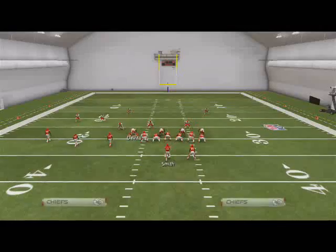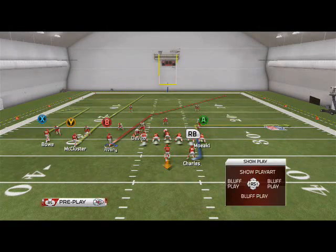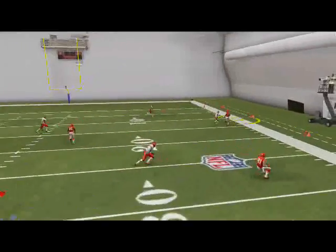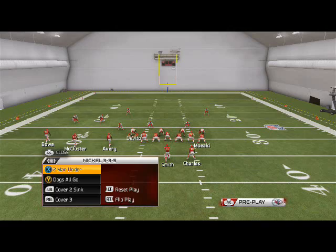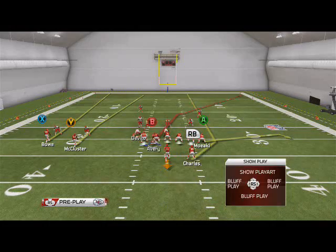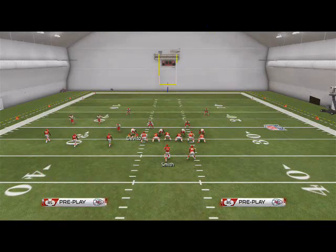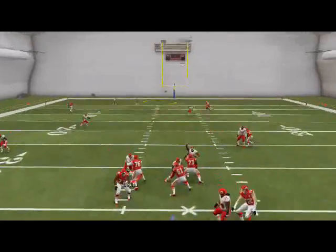The one thing to watch out for is cover two sink on this play. I like having that left side route combination to beat cover two sink on one side and cover three and cover four on the other. With cover two sink, that yellow zone stays with the receiver — that's where the running back comes in. We don't usually like to hit flat routes against cover two sink because they can come up for easy two or three yard tackles. The running back's route splits those yellow zones. If that's not open, the streak route on the other side will crush cover two almost every time.